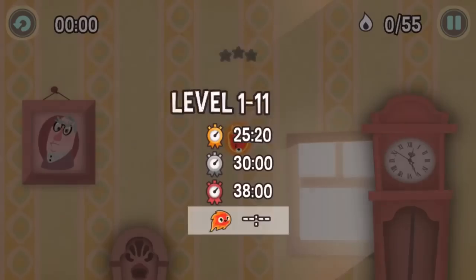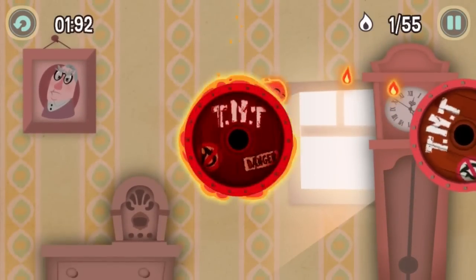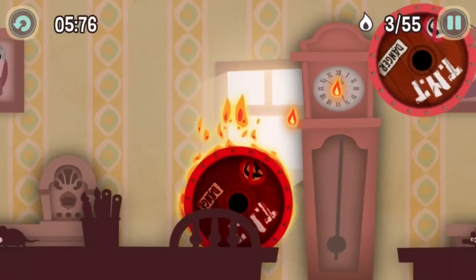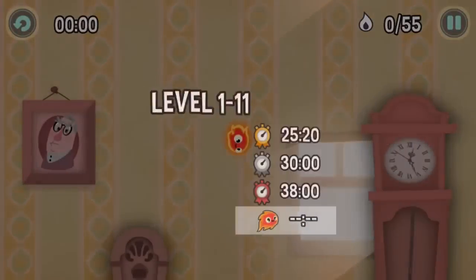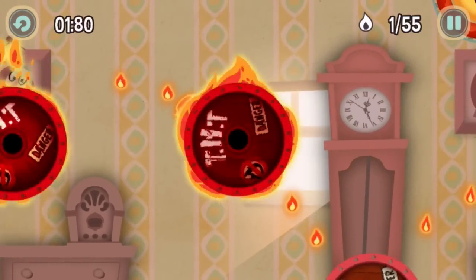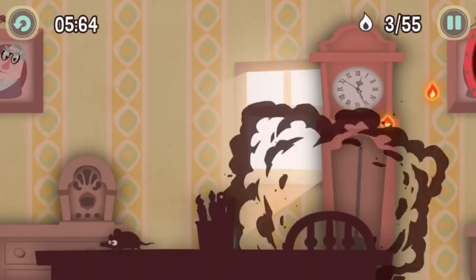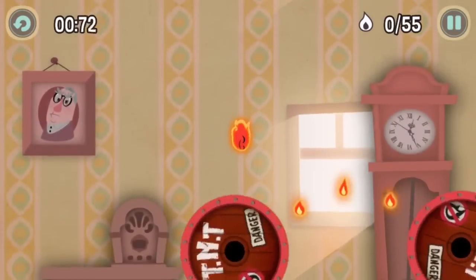Oh frick — dang it. Alright, we got this. Watch out — do a little spin, we're good. Watch out — oh god. No — dang it. Watch out — jump, okay, we're good. Oh god, I went to the wrong speed. No — okay. Oh frick, again with this freaking muscle memory, you jerk.